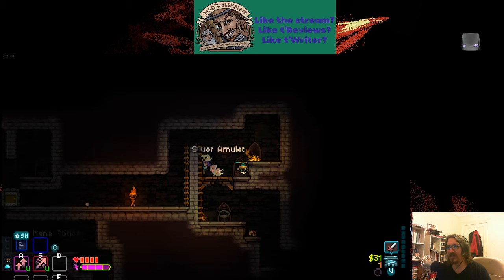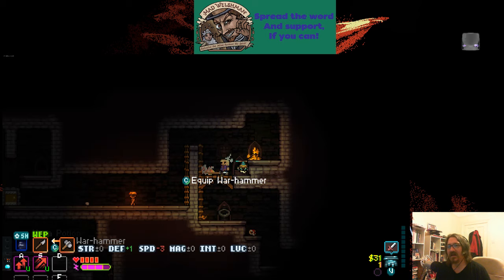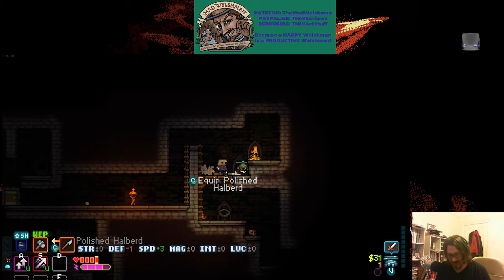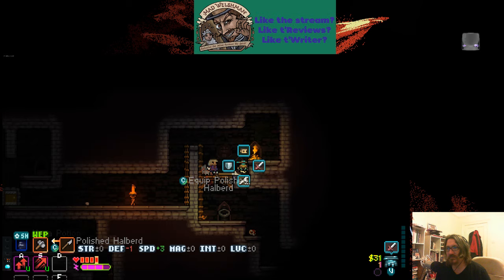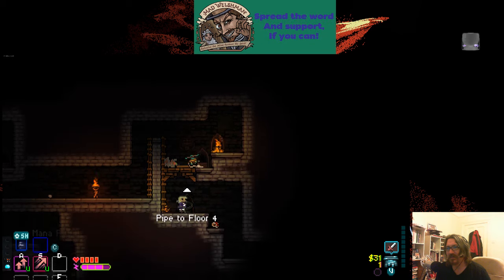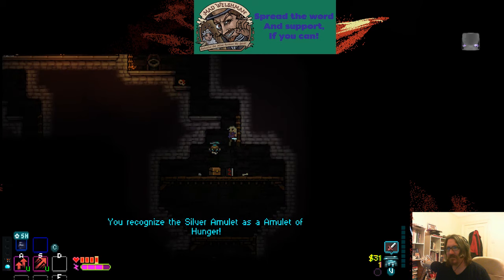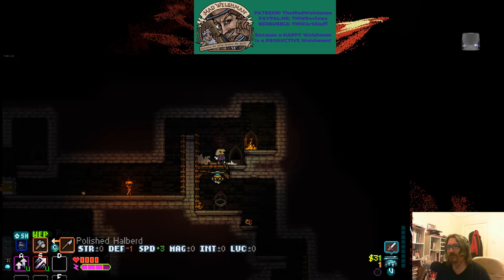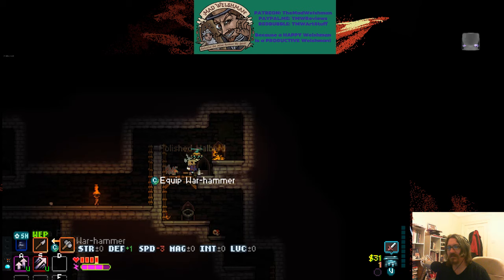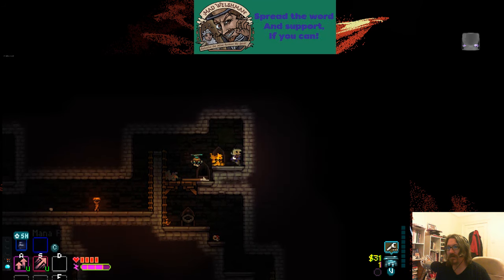This grumble corpse has got an amulet — sometimes these amulets are good. I prefer warhammers. If I now order my bot to pick up a weapon... or can they only do it with mana potions?